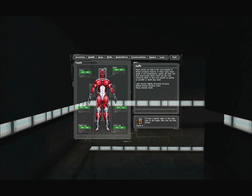We have flavor text for each body part. Head: head wounds are fatal in the vast majority of threat scenarios; however, head injuries impair vision and aim. Light wounds: slightly decreased accuracy. Medium wounds: wavering vision. Heavy wounds: death. Torso: the torso can absorb the most damage but is the easiest to target in close quarters combat. As more damage is inflicted, agents may find their movements impaired and eventually bleed to death. Light wounds: slightly impaired movement. Medium wounds: significantly impaired movement. Major wounds: death.